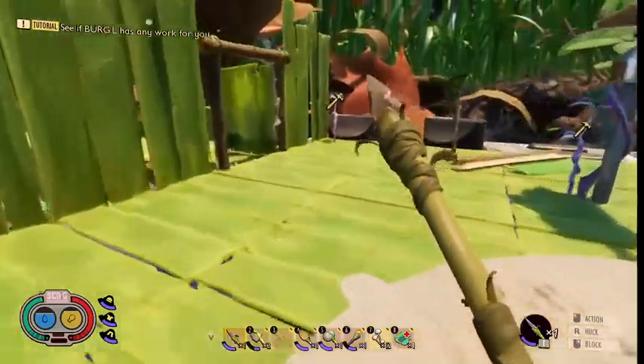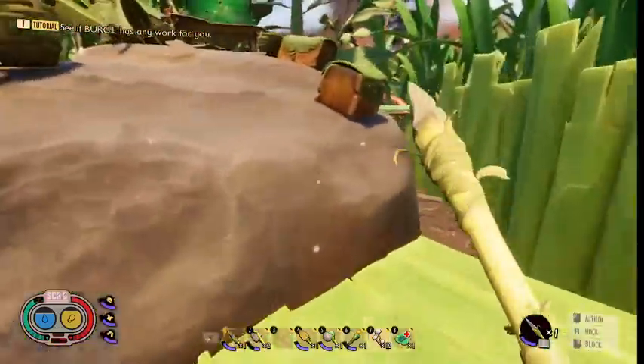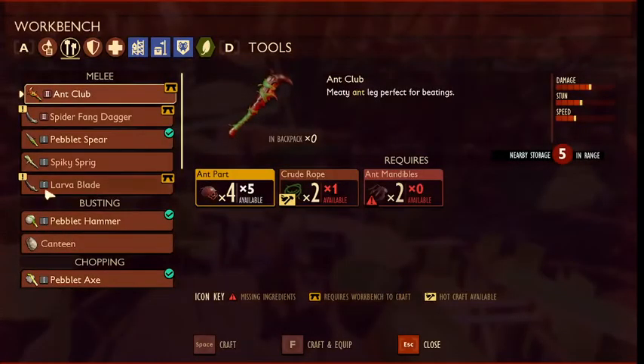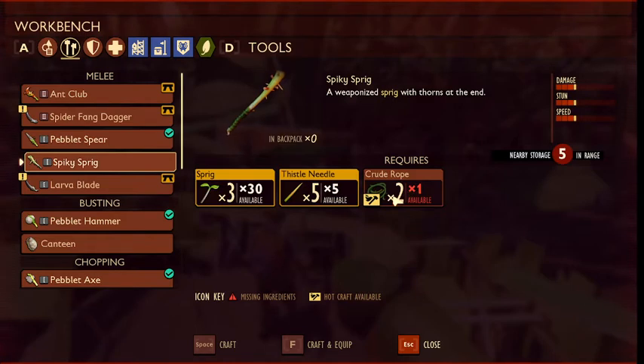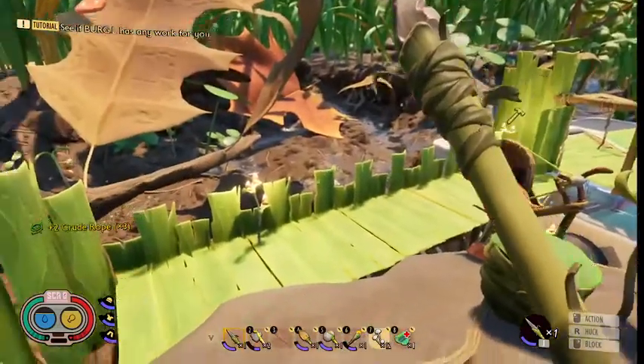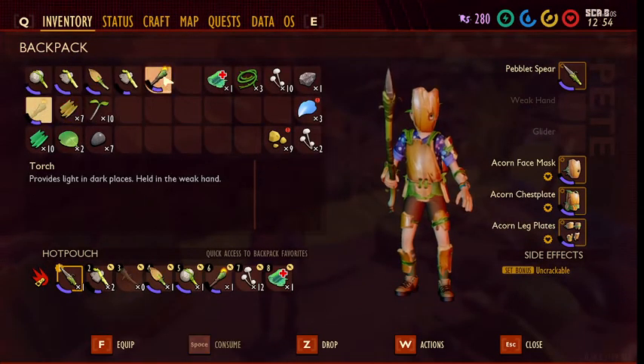You've got to have a hammer to break the acorn armor — you'll figure that out. You can't break it with an axe, so you have to build a hammer, which you can get out here. Build the pebble hammer. I had this club but it broke already. Since I've been playing this game, it's been glitching and it moves your stuff — no matter what you do. I don't understand why they didn't fix this.